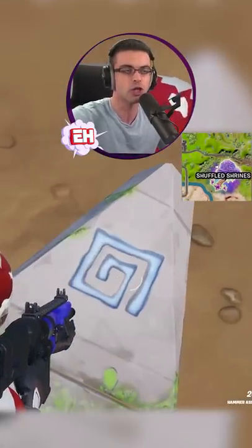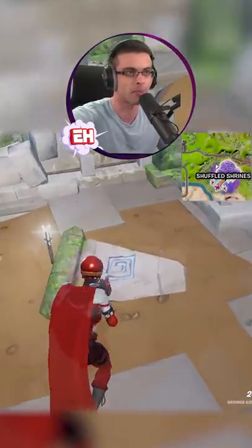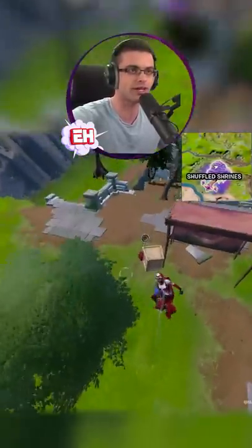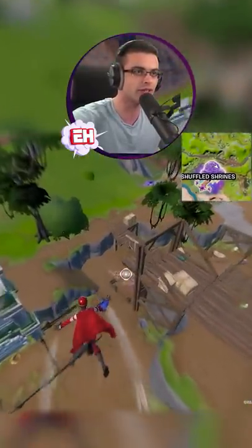All you have to do is remember the color or the design — you can choose because it's always going to be the same color, always going to be the same design. I'm going to remember by the shapes. This one's a square. Then all you do is come over in this direction right here. You see that one right there? That's a square as well.